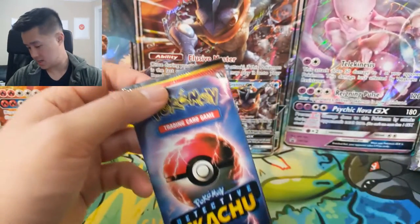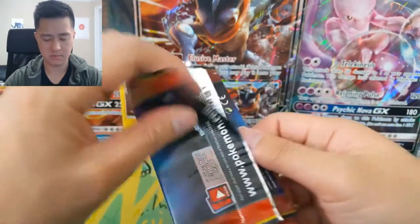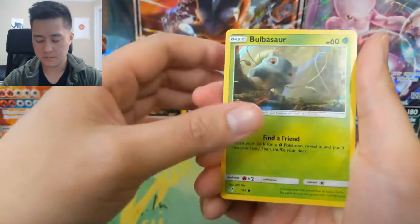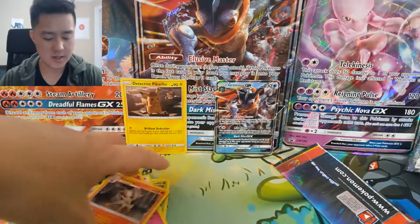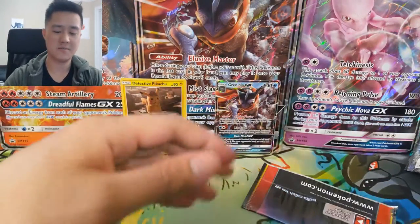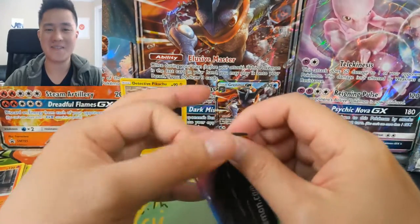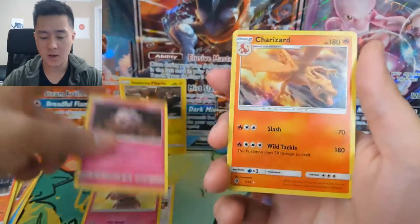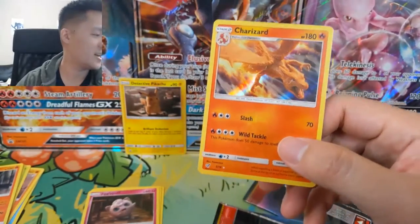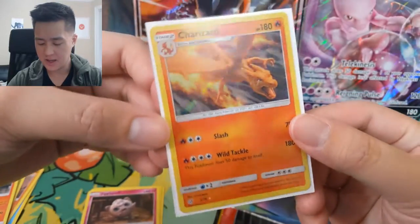All right, now we have five more tries to get that Charizard — these are the movie packs from the Greninja box. First pack: Bulbasaur, Lickitung, Snubble, and then Arcanine. Charizard continues to elude us. The first Detective Pikachu opening I saw was from TCA Gaming and he was pulling Charizards like they were commons, so I didn't think it would be this difficult to find my first one. Second pack: Lickitung, Snubble, Jigglypuff — oh, finally! All right guys, we did not get shut out, and I think this completes our set of the cards from the packs.